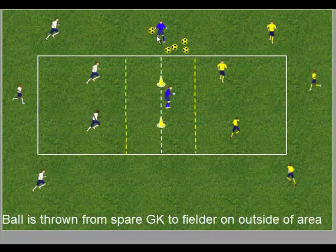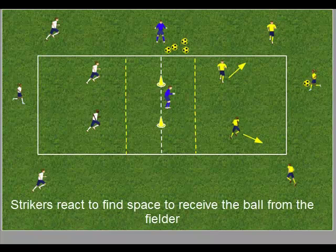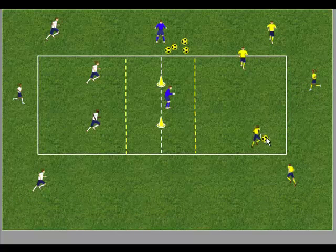To start the session, the ball is thrown from the spare goalkeeper to a fielder on the outside of the area. The fielder should move to receive the ball. As the ball is travelling, the strikers should look to react to receive the ball from the fielder.